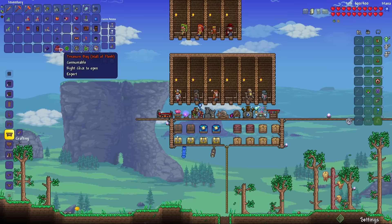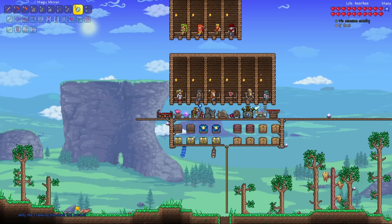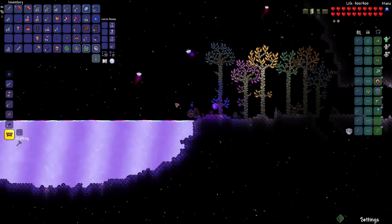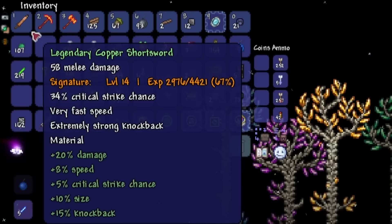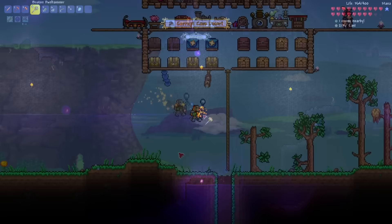I'm really hoping for the Warrior's Emblem in this treasure bag. I got the Summoner's Emblem, but right here is where the Shimmer Pool is, so I might be able to transform the Summoner's Emblem into the Warrior's Emblem. Yup, I was right — the Shimmer Pool is right here. Let's toss in the Summoner's Emblem. There we go — 15% more increased melee damage. So it's at 52 melee damage, and after equipping it, it's now at 58.